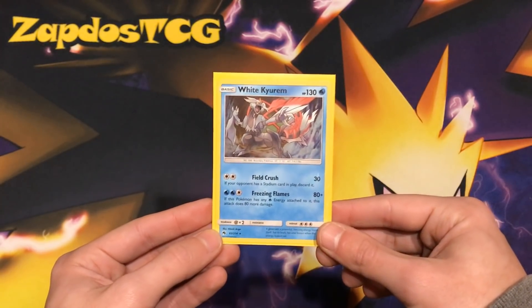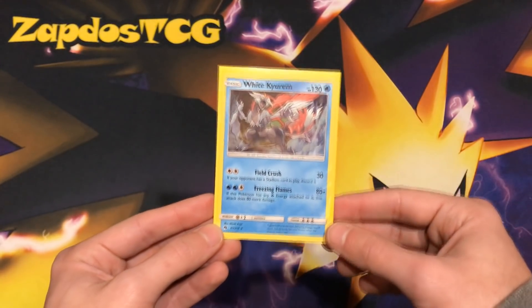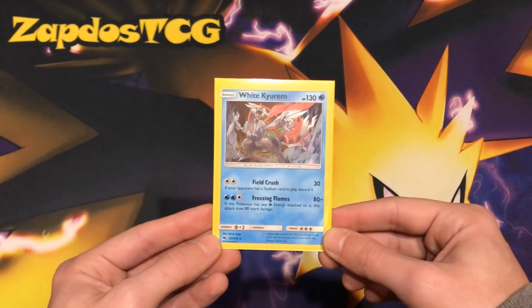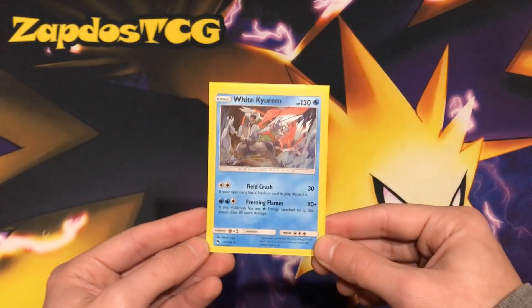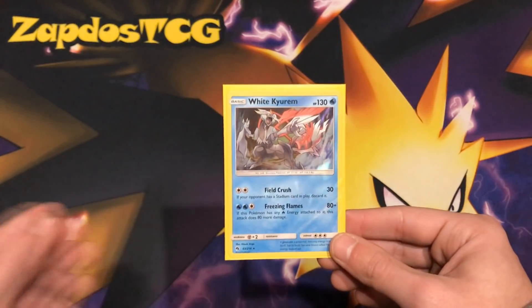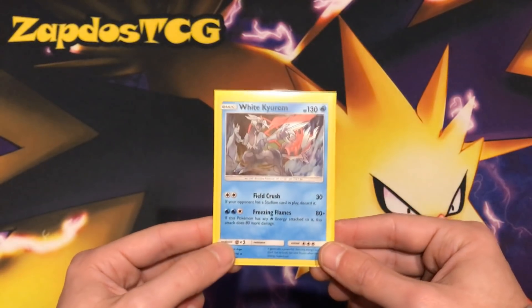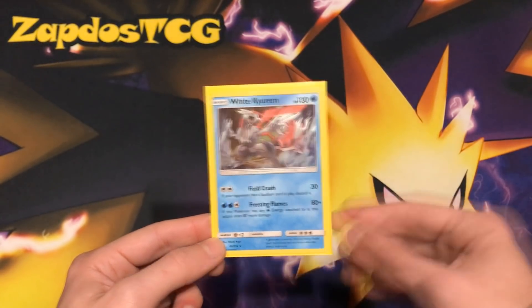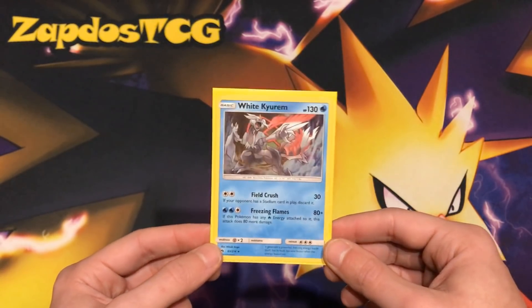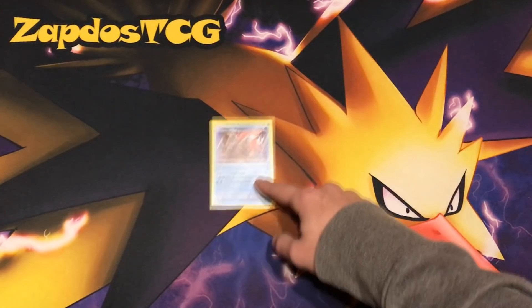White Kyurem's Freezing Flames deals 80 damage plus 80 more if this Pokémon has a Fire Energy attached — so the requirement is having that Fire Energy. That lets you dish out 160, which is a lot for three energies on a one-prize attacker. You can even boost damage output with Choice Band. White Kyurem has a three retreat cost and is weak to Metal — think about Solgaleo GX promo. That's a very nasty weakness. Registeel or the attacking Steelix could also threaten it.